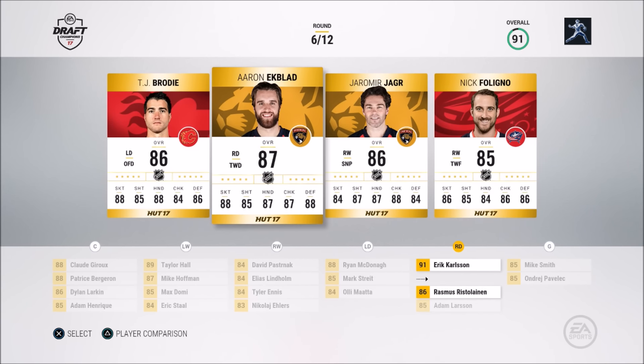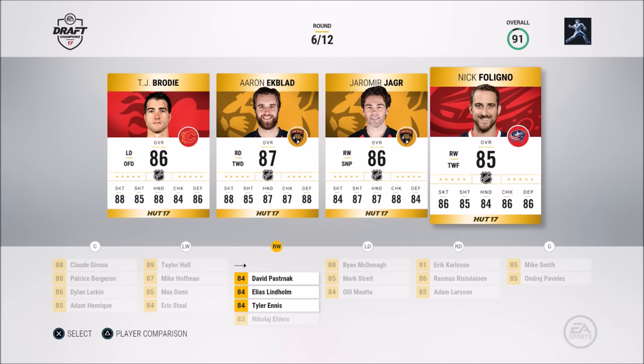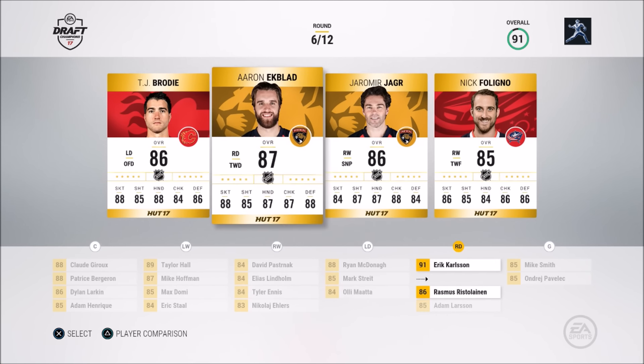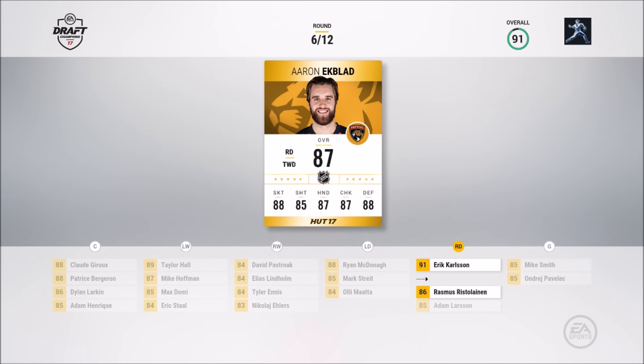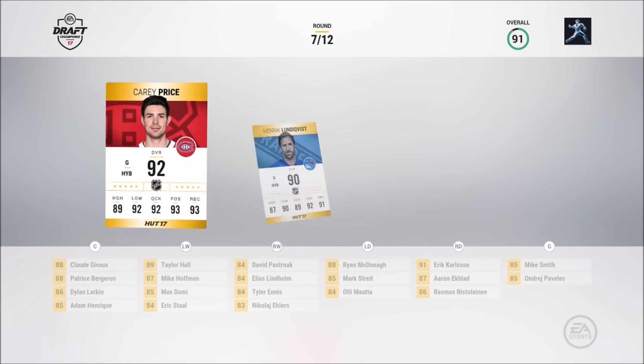This would be halfway through the draft. Aaron Ekblad, Yarmo Jagr — 84 speed, that's all they gave him. Nick Foligno. I've got to go with Aaron Ekblad. The right D is looking good right now: 91, 87, and 86 overall.